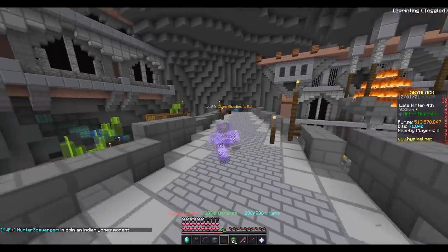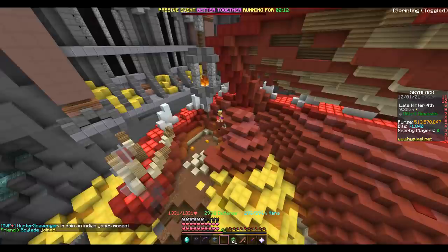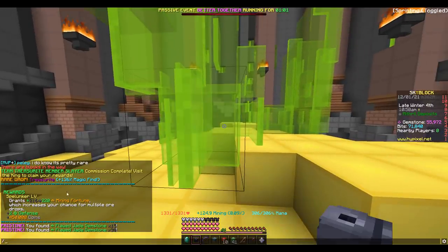I have so many hours in the mines and this is my first time running into the golden drag spawn place. It's pretty dope. Mining level 55 was just hit, and so I think it's about time we do another round of selling.